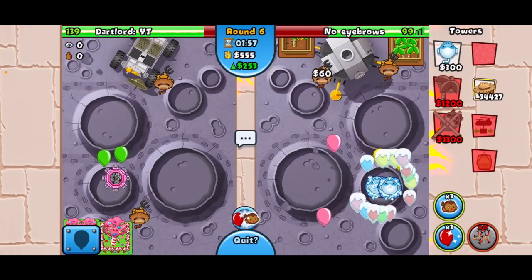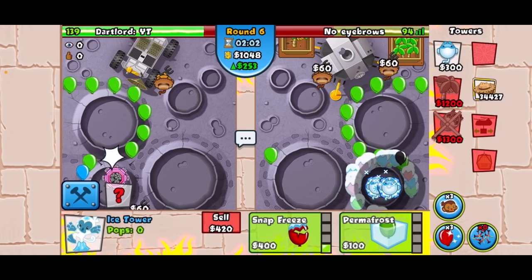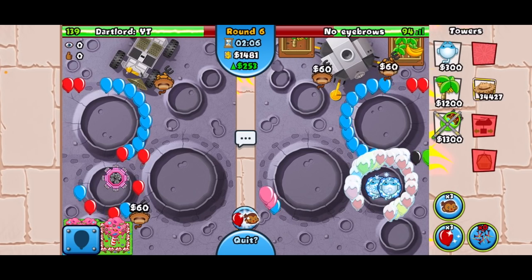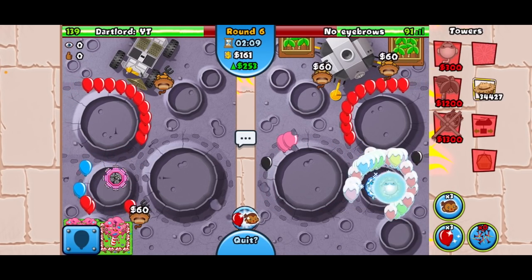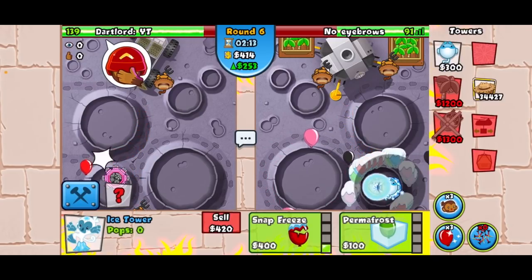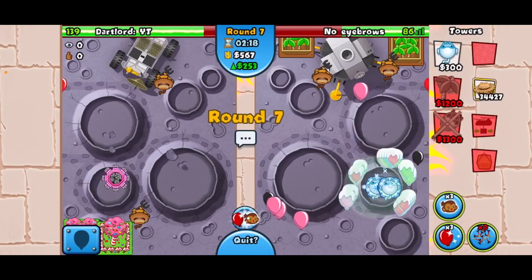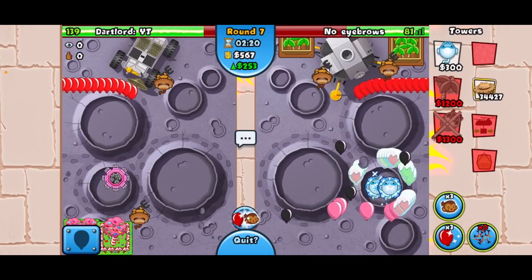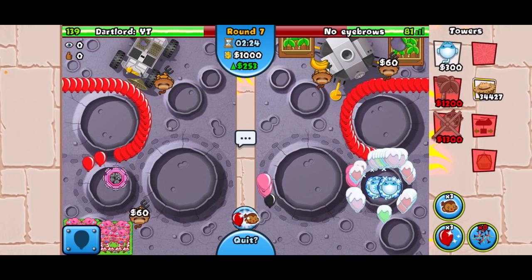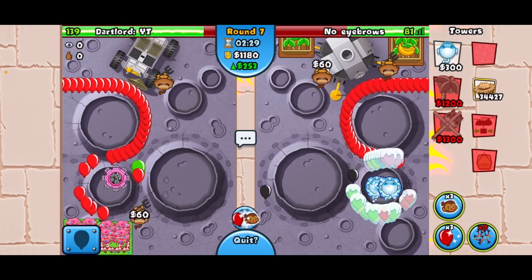I'm not leaking too much here, and black should definitely do nothing against us — at least I hope. We'll go for another farm. We're fine — wait, what the heck, a black balloon just snuck by! A permafrost — I don't know why that's happening. Maybe this ice tower doesn't hit one of the parts of the track on the outside. I could have had a slight misplacement that ruins me.